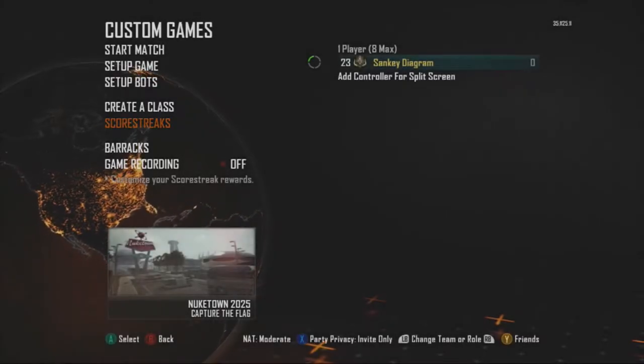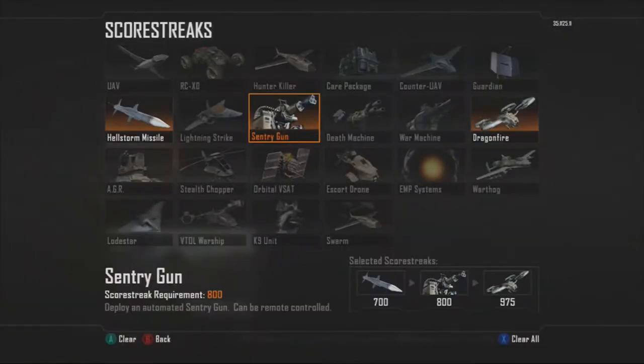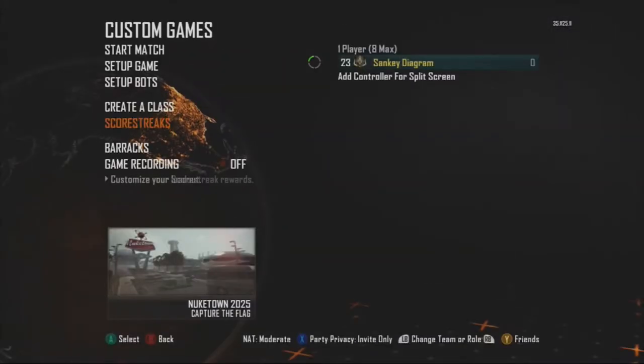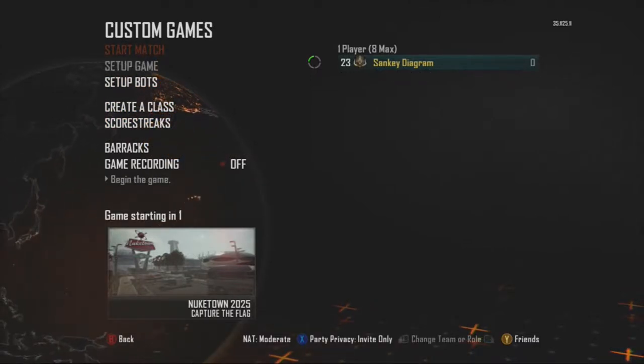Hey, what is going on guys, it's Ryan and welcome back. Today I'm going to be showing you guys how to end an online game. This is a really easy glitch to do and I'd highly recommend doing it — this would really piss a few people off on a high kill streak.